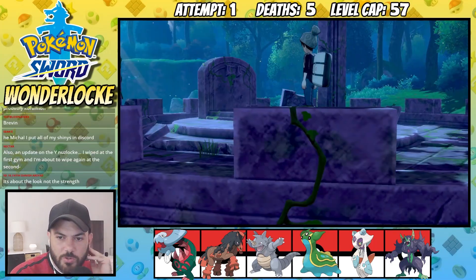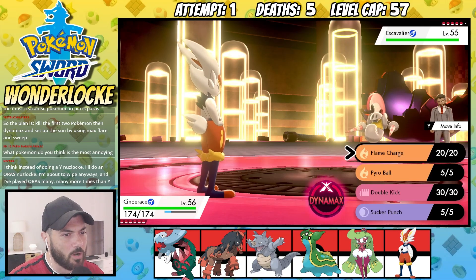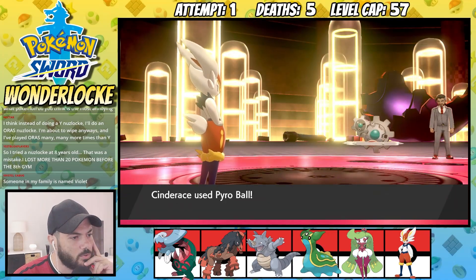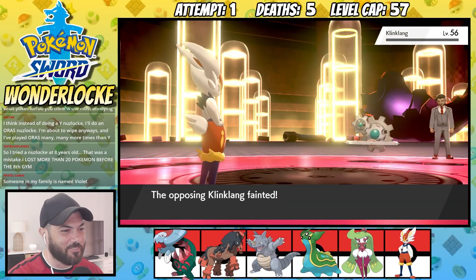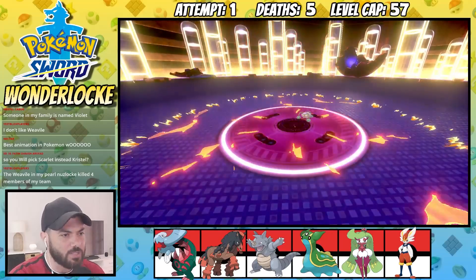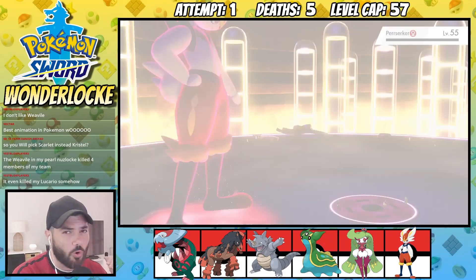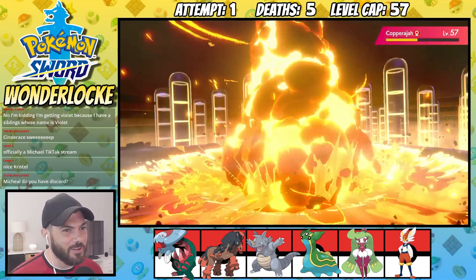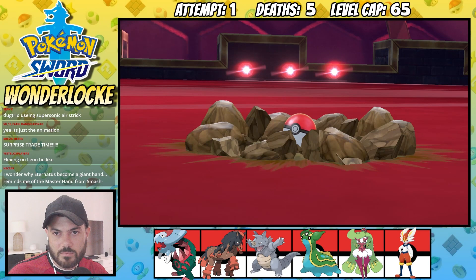We've finally earned our fight with Leon but before I can take my rightful place as champion we need to collect a Rusted Sword and then take on Chairman Rose and his Steel types. Expert Belt with a Flame Charge should kill — one shot. The calcs are right and we hit it. See you later, Klinkang. Meowth has so many forms — one of the Pokemon with the most forms in all of Pokemon, which is kind of random. Cinderace uses Max Flare — does it kill? It kills. Eternatus is next but we have no problems taking him out and catching him, allowing us to save the day. And now finally, it's time — we head into the stadium and go face to face with Leon.